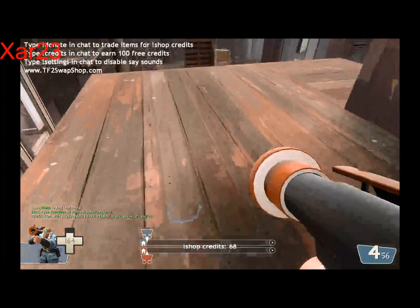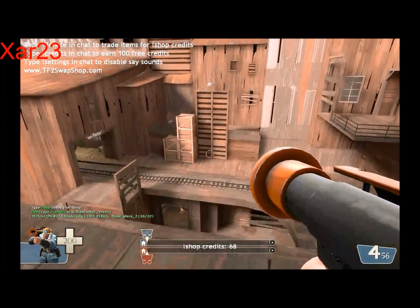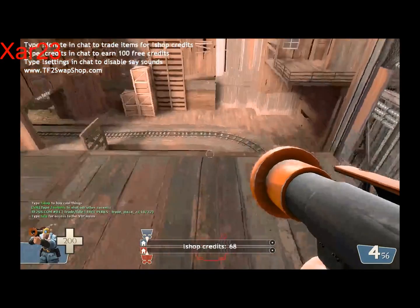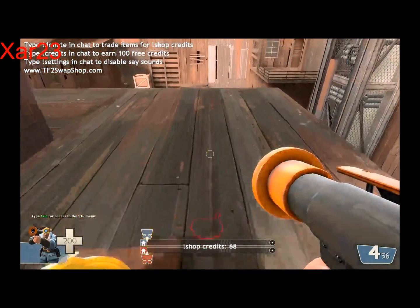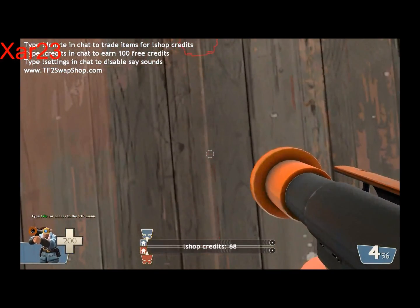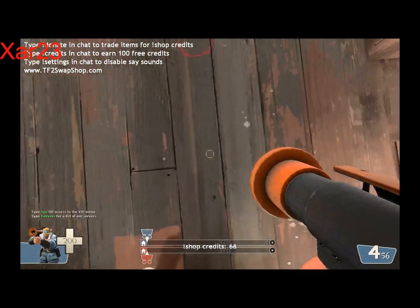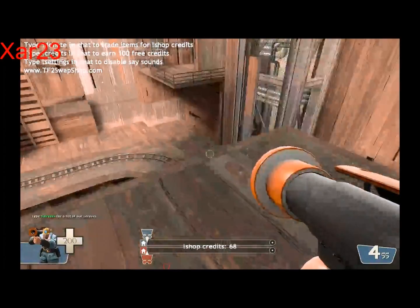The next part is to use your Crouch Key to crouch and jump, which will make your character jump even higher. Now, while your feet are off the ground, you want to fire. This is simple — look at this. Done. That's it.